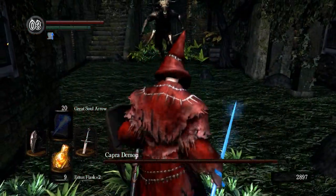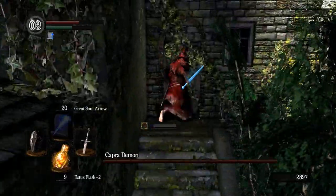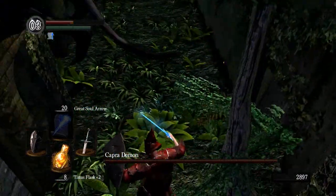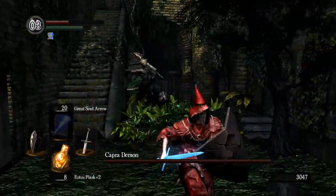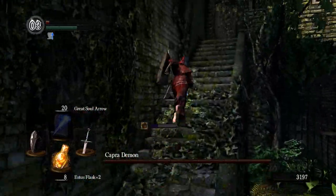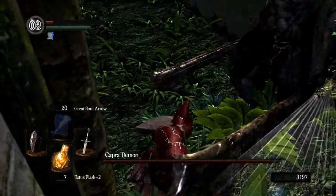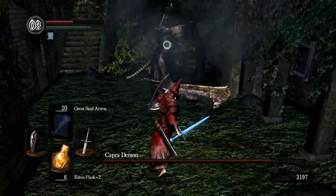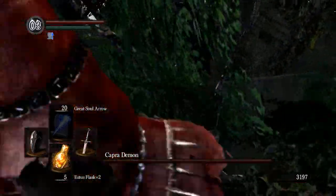He doesn't have a cutscene so it throws you in pretty quickly. He sometimes does a really slow attack to begin with — that's probably his easiest one to dodge. He's following me quite a lot right now which is bad. He sometimes hits you from farther than you'd expect — oh man. Since I got rid of his dogs this should be easier, but I've got to do a bit of faffing around. This is probably going to be one of my hardest fights.